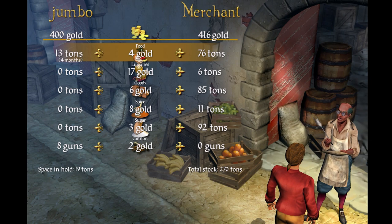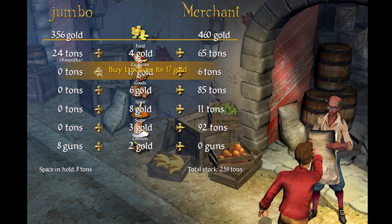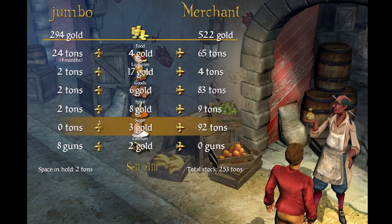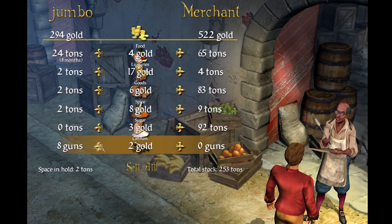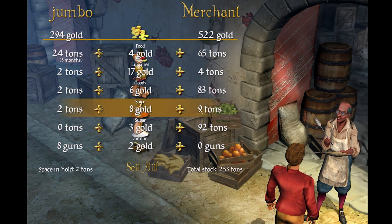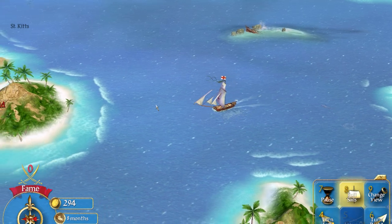Other options of course include trade. Here you can see me, Jumbo with no capital J, trading with a merchant — how infuriating. Food is important to keep me alive and feed my crew, and then there's a variety of goods. Each port that you dock in has different prices, supply, and demand for all of these goods, so you can indeed be your own trader.